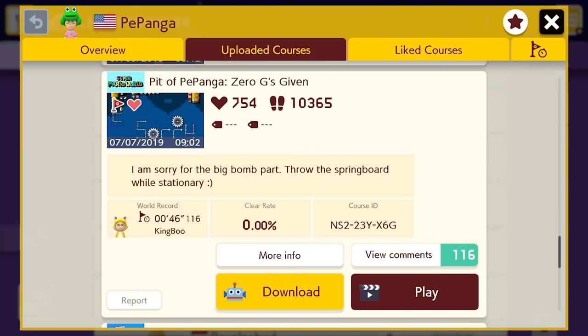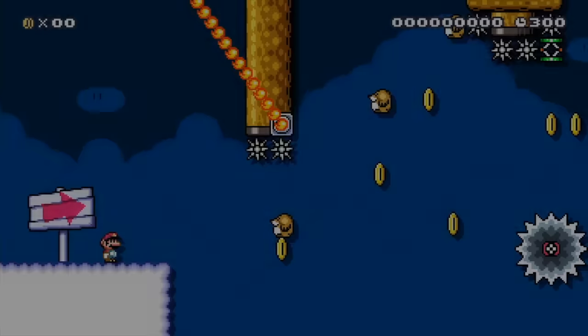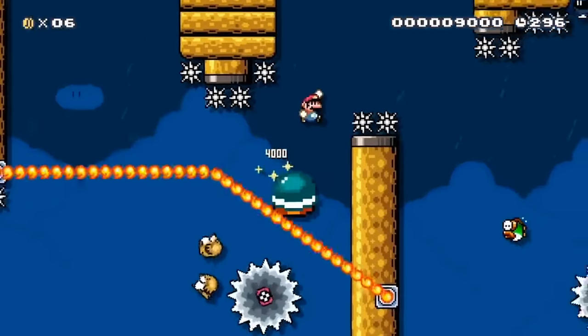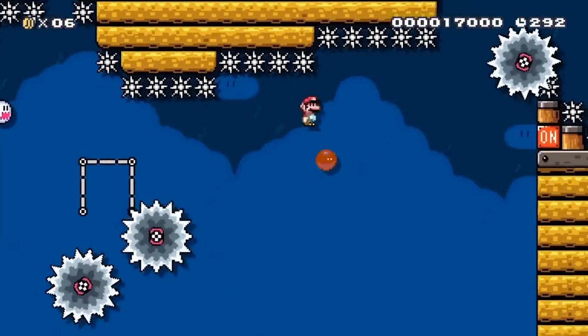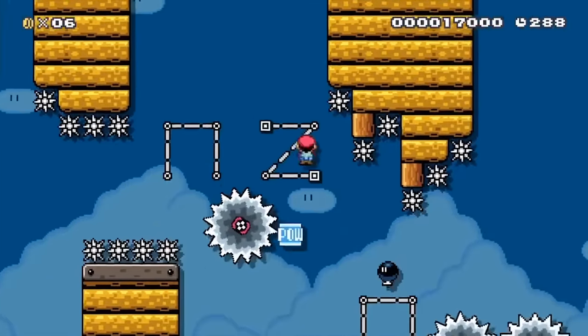The next level, Zero G's Given, has a clear rate of 0.00% and abuses the low gravity mechanic of the nighttime airship theme. The beetle falling from the sky is falling slowly from low gravity, but once you kick it, it goes back to full speed. Also because of the low gravity, you can surf on this bomb. Since items fall so slow, you're able to reuse them multiple times.